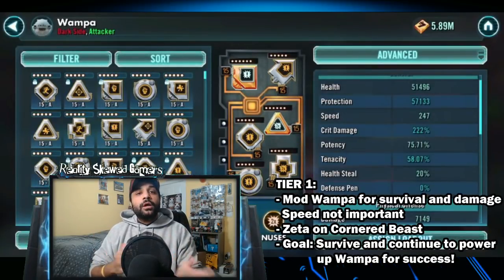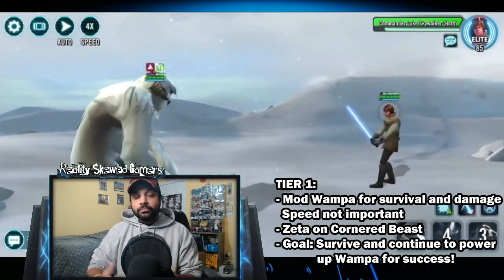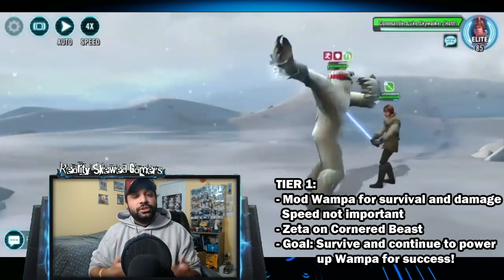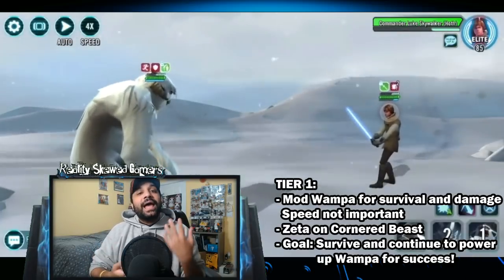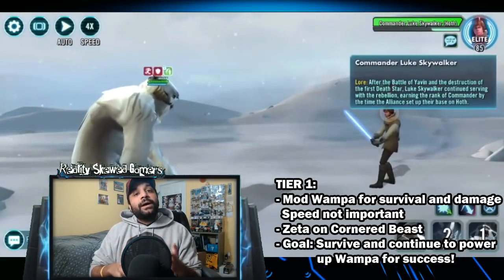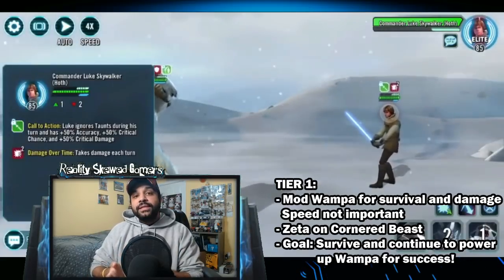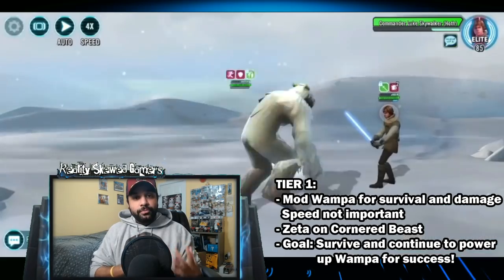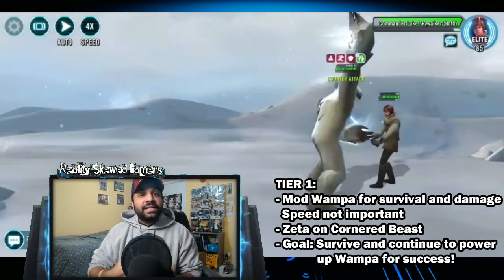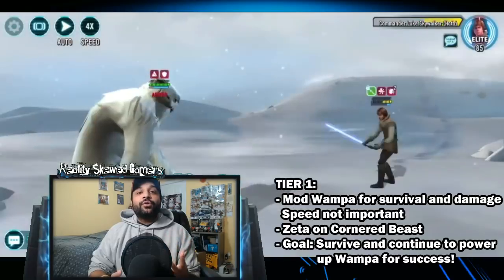This event is just one-on-one with CLS. Wampa has the added benefit of over time being able to power up, so your goal is to just survive the phase — don't let Commander Luke Skywalker kill you early. Focus heavily on health and get that protection up to give you as much of a bonus as possible. You might also want to think about getting out some burst damage, so some damage with a critical damage triangle will be extremely useful. Also put the Zeta on Cornered Beast — you want Wampa to counter-attack as much as possible against Luke, getting in as many hits as you can to bring down his health and protection until Wampa powers up.